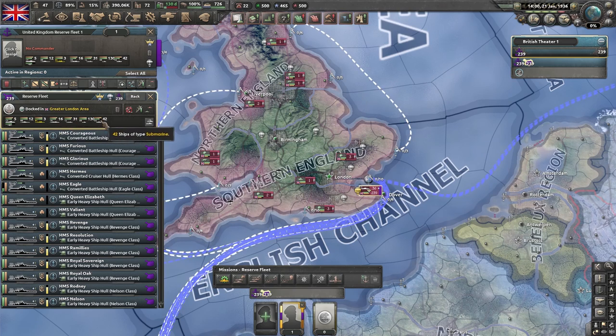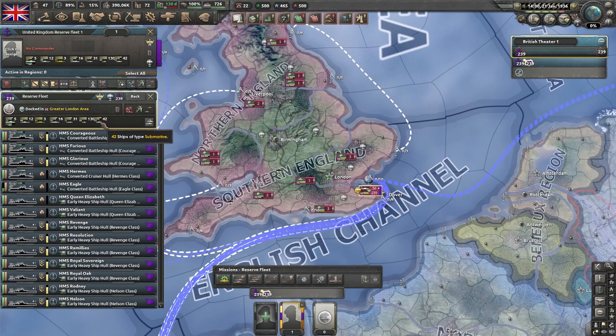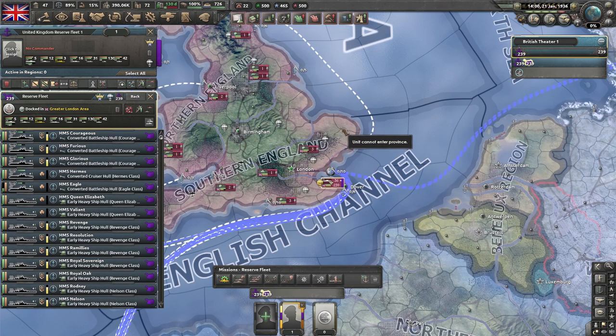I played a democratic UK run recently and tested this — a few runs to test. If you're smart about your refits, you can refit all of your submarines, all your destroyers, and all your light cruisers by early 1939 — all of them. It's really, really worth doing and it doesn't involve a lot of technology research at all, because you don't have to research any new hulls. You can put off a lot of that research and really focus on a handful of key technologies.